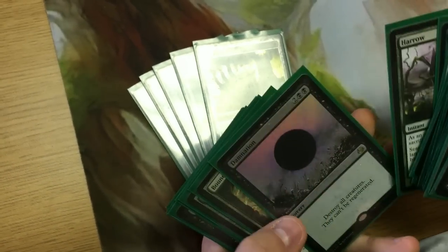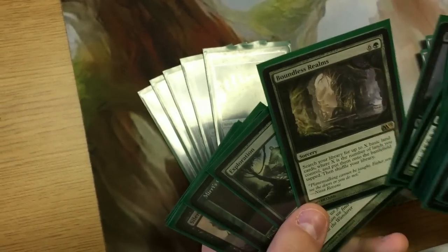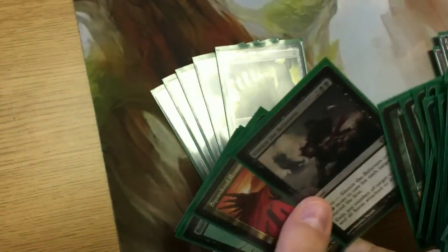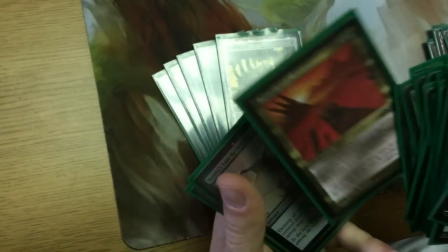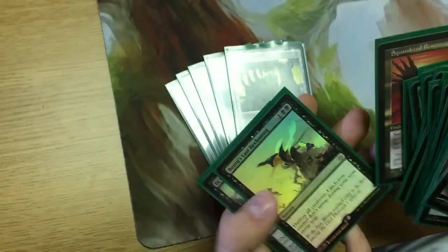Splendid Reclamation is a great card — returns all your lands from the graveyard. Harrow's great too. Gotta have Damnation. Boundless Realms gets you lots of basics. Exploration and Meren of Clan Nel Toth for sifting are great in any black deck. Squandered Resources is great in this deck — sack a land to add one mana, an easy way to ramp into something amazing. Bontu's Last Reckoning and Karakas's Wake round it out.